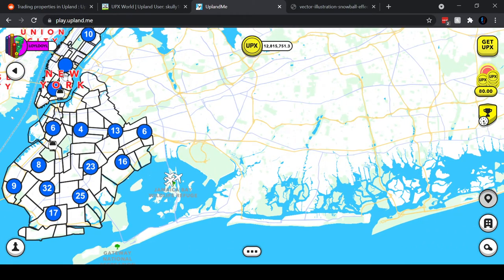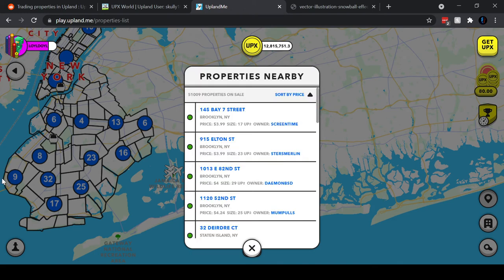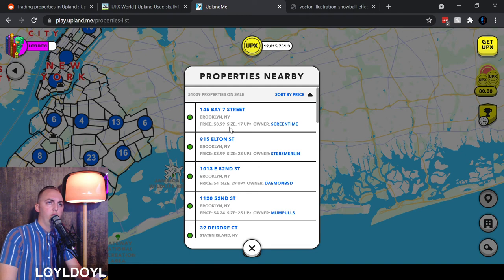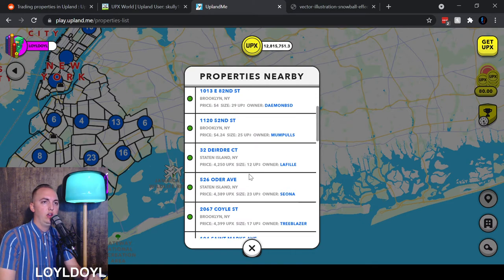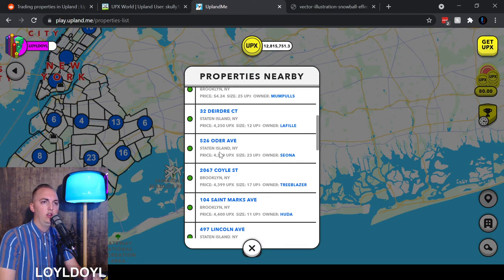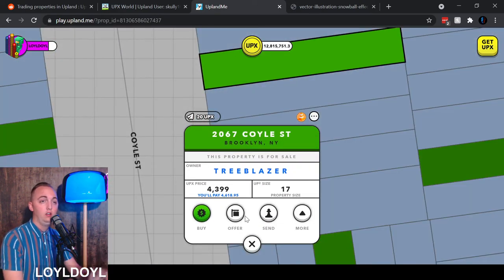If we hover over Brooklyn and scroll so we're not showing Staten Island but keep all of Brooklyn in view, then click this button here — a few Staten Island properties will show up just because they're right on that edge, but that's okay. We can see in Brooklyn, sorted by price, these are the cheapest properties for sale. There are some listed for $3.99 — those are players selling for cash. I think we should focus on the UPX price, so we'll skip those. Let's find the cheapest one listed in UPX. Here we go — $4,399 UPX in Brooklyn. This is the cheapest property for sale in Brooklyn right now in UPX, not USD.